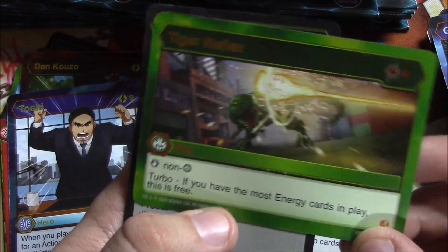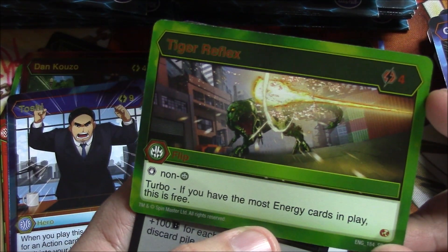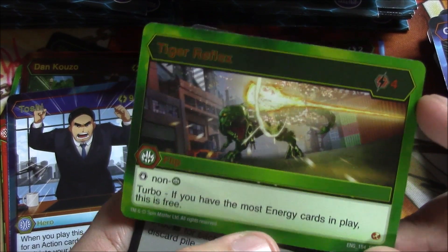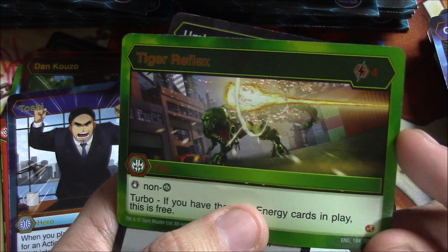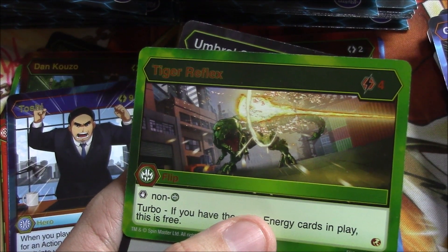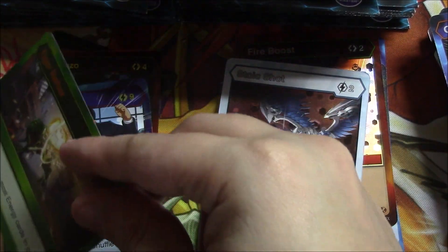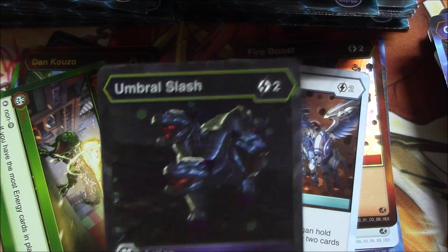Trox Reflux — we got a super rare. It's four energy; stop a non-Ventus Bakugan, and if you have the most energy cards in play this is free. This is probably the main flip card I want to run in my deck because I'm going to be ramping, and then this will just be free when I flip cards — just like 'no damage.' Very nice. And a reverse foil Umbral Slash.